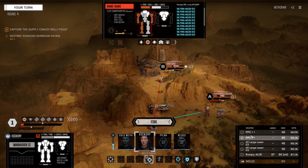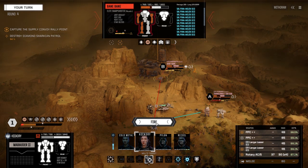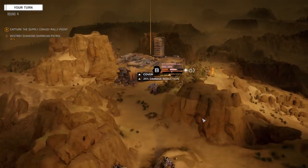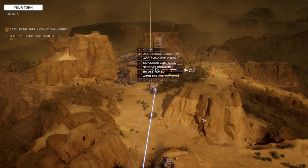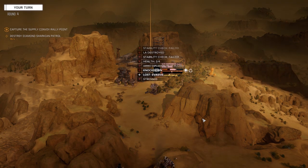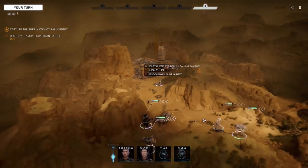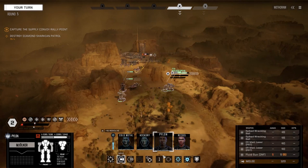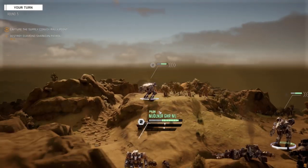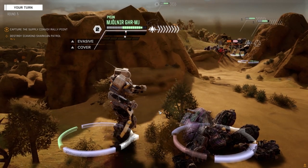We're going to multi-target — put a PPC on A and everything else to B. We might be able to knock this guy down, in which case he's incapacitated. Or we can just take his head straight off. He's going down too. Hickory, that's what you call coming through! Pylon, step on his head please. You missed. Head hit? Nope.